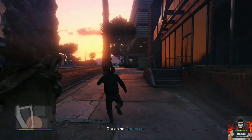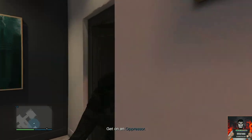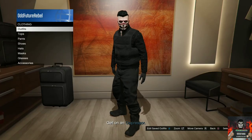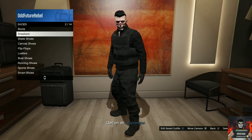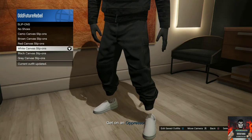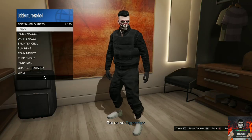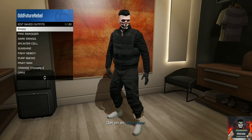This should let you back inside your apartment. Make your way to the closet, go to shoes, and put on any shoes at all. As you can see, the invisible ankles disappear and you should have black joggers. Make sure you save this as an outfit at least one time.